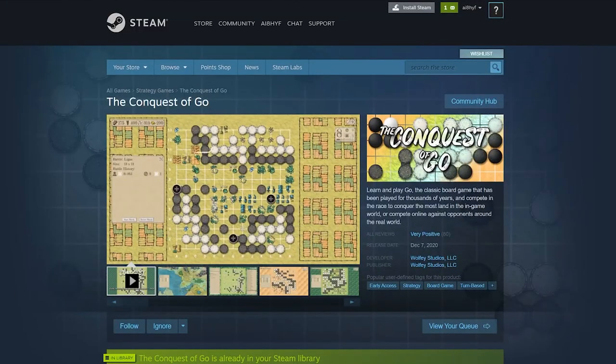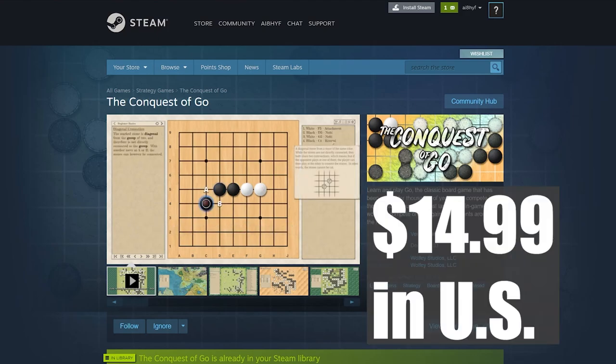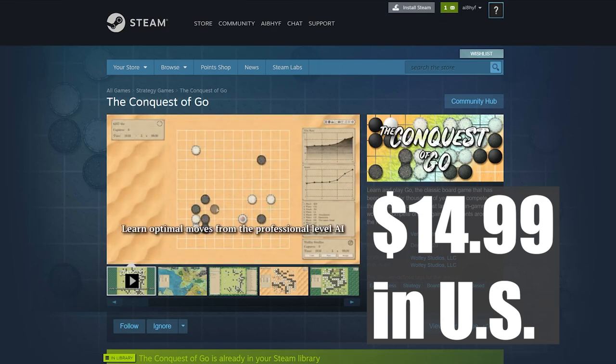The Conquest of Go is a game based on the Chinese board game Go — the same game played by AlphaGo and Lee Sedol in 2016. You can buy this game from the Steam Store for $15. It's only available in English, as of December 2020.